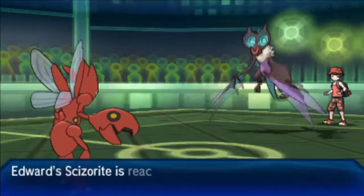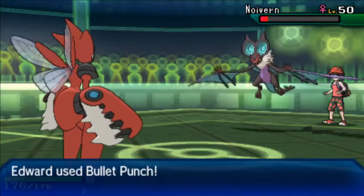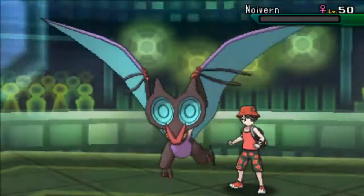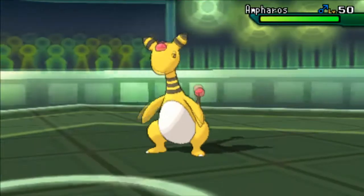I have two Pokemon to stack later on, so I'm gonna go into my Scizor. I do have Bullet Punch for the priority — he may carry Flamethrower, but Scizor is going to be able to knock out the Noivern with Bullet Punch. I don't have to worry about it, and that's one threat out of the way that would have stopped Hariyama from doing work.